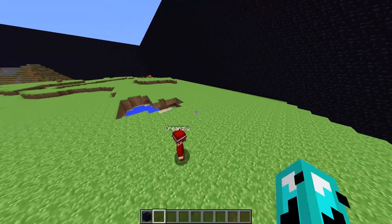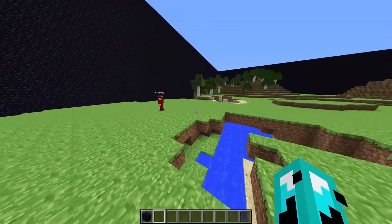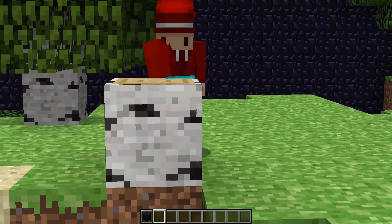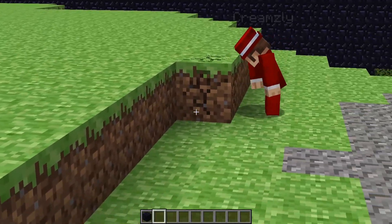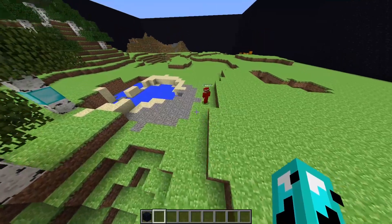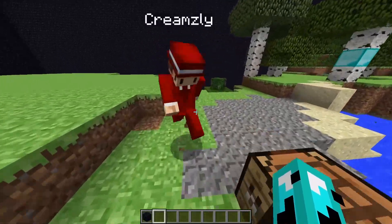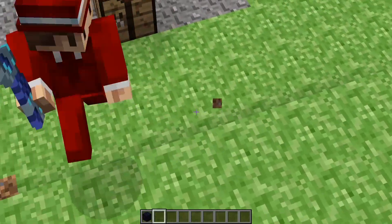Your first challenge is to get some wood so you can make a wooden pickaxe. Oh, I got you! That was quite fast. Yeah, that's wood. Oh yeah, this is dirt. Okay, we don't need that. Yeah, this is how you open it. Lucky, lucky. Put it here, make some sticks.